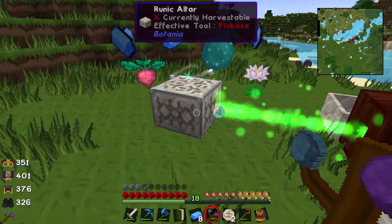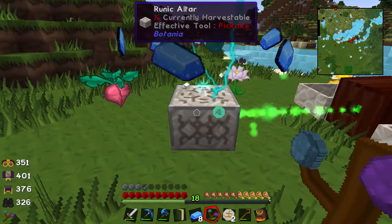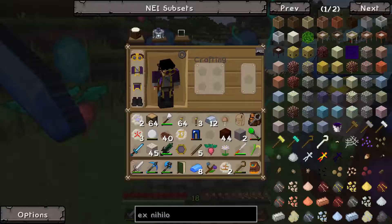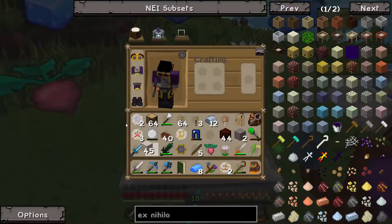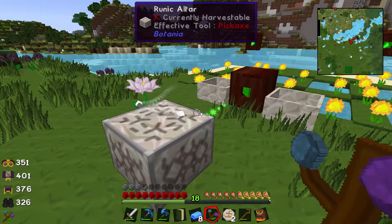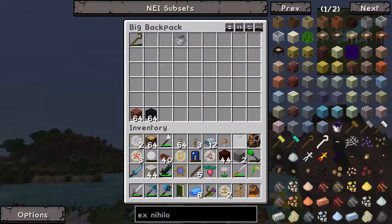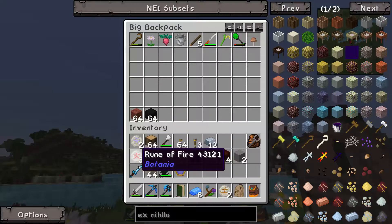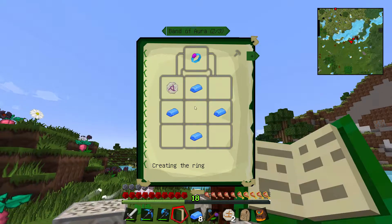I didn't want to create a dozen runes — they're all created the same way just using different materials. You can tell when it's ready because you'll see all the lightning. You just grab a piece of living rock, throw it on top, and boom — there we go, created. I have a mana tablet there — that's really simple to make.